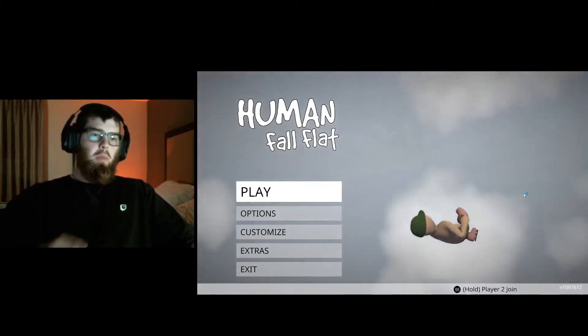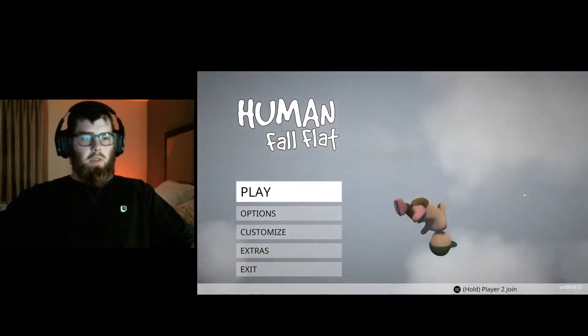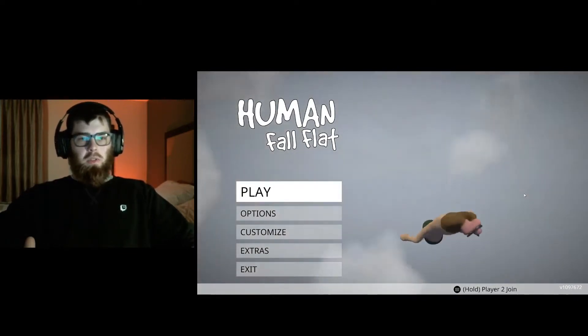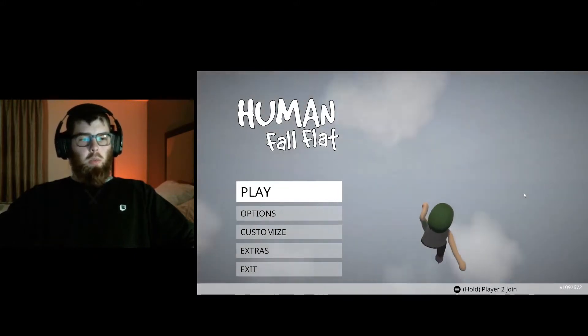What's going on everybody? Today we're going to be playing a little bit of Human Fall Flat. You can actually pick this game up on Steam — it's about $15. It's a really fun game. You can either do single player or you can do multiplayer. Today we're going to try out the single player mode.